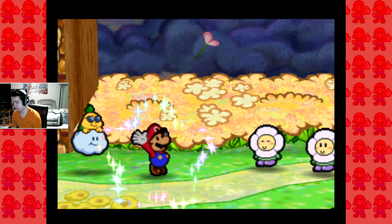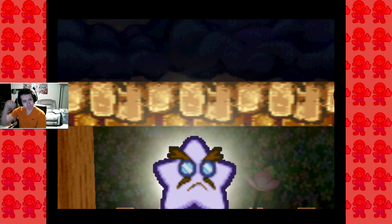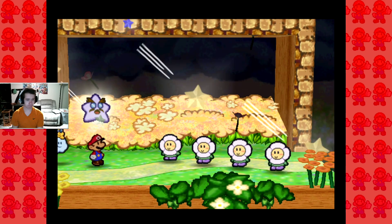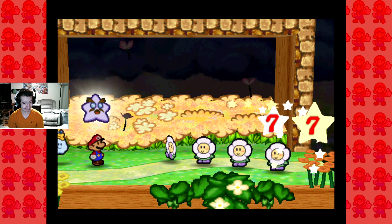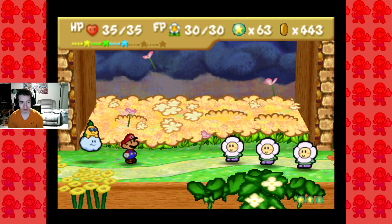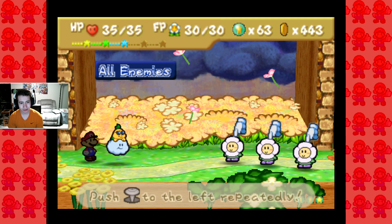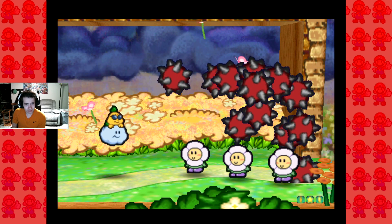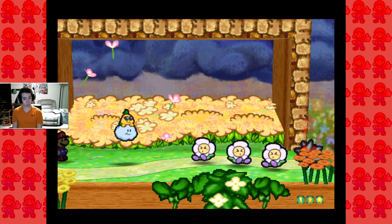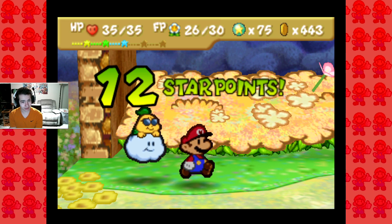We're gonna figure out. Okay, let's see. You know what? We're gonna figure out what his ability does. Push to the left repeatedly. That'll be nice on an upgraded Lekka Lester.